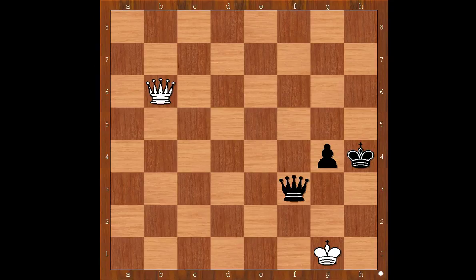White to move and to checkmate in two. First move: Queen to h6, check. And after King to g3, Queen to h2, checkmate. Cosio's mate.